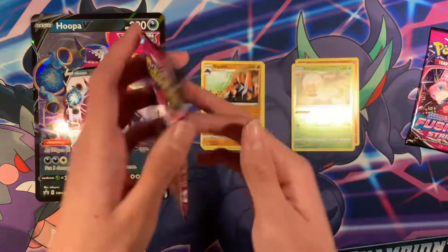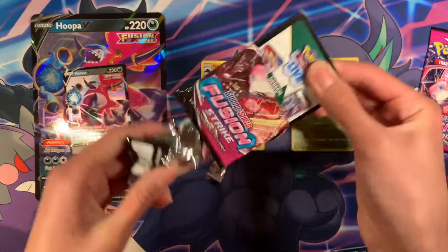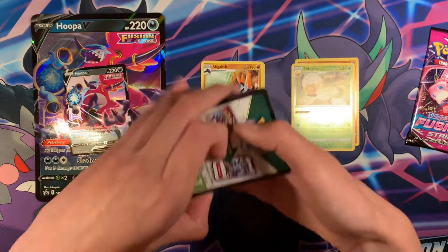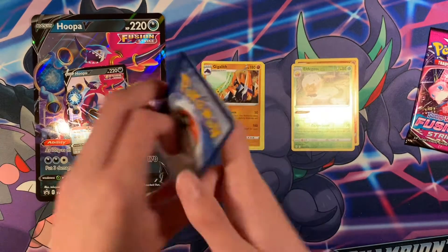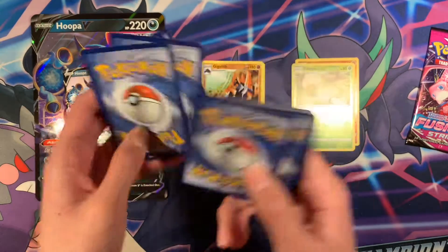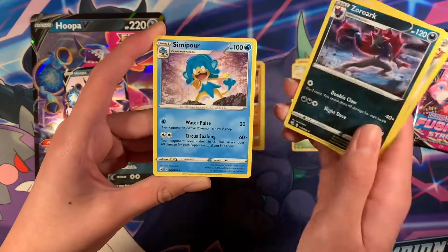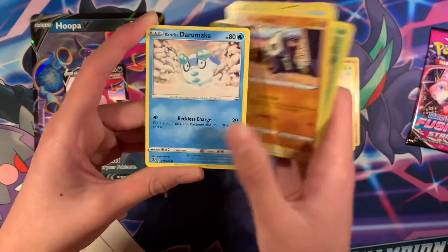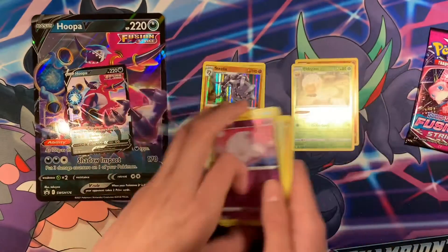Moving on to two packs of Fusion Strike. Oh, there we go — we have a Black Code. That means there's something in this pack, holographic or better. There's the code. For the front we have Finagy, Corporajon, Zoroark, Simipur, Klefki, Pan Sage, Wulu, Pancham, Doramaka, Muna, and Steelix — Holographic! Pretty cool.